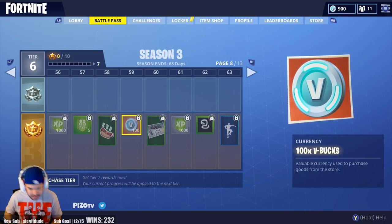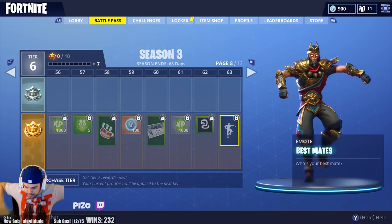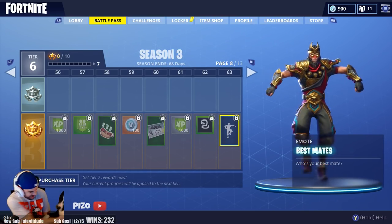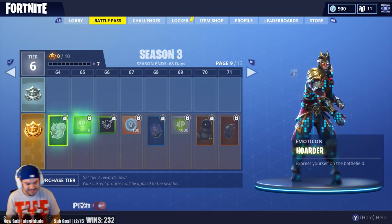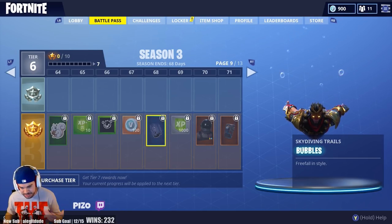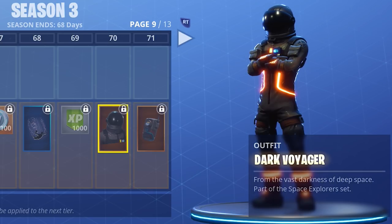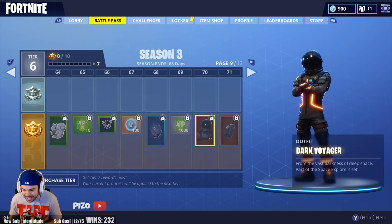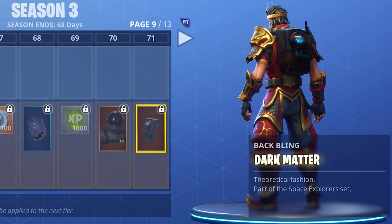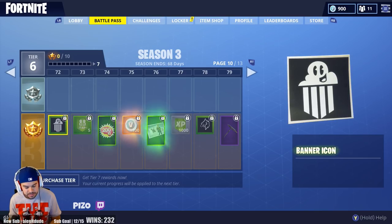More XP, logos, V-Bucks, and then a skydiving trail called Bubbles — that one's cool and doesn't give your position away as obviously. Then Dark Voyager arrives — "Coming in hot from the vast darkness of deep space," part of the Space Explorers set. GGs in the YouTube chat. The back bling is called Dark Matter — I like it, feels good.